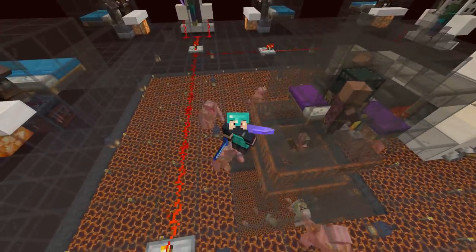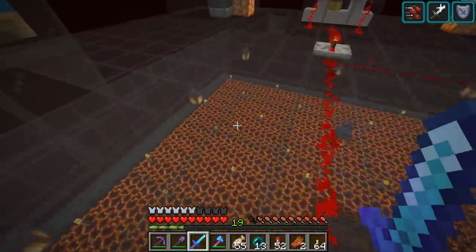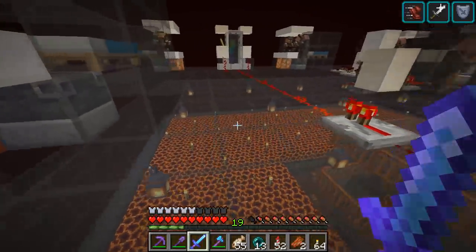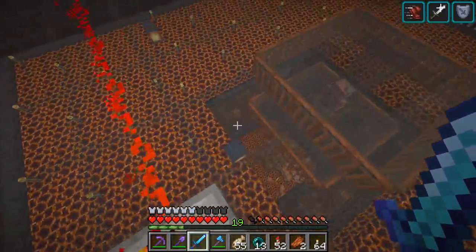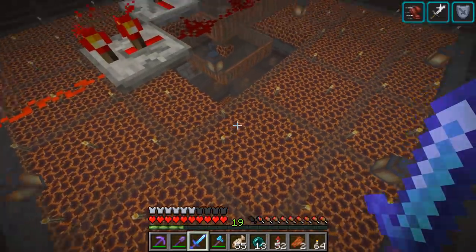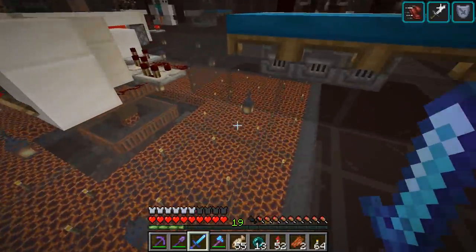We're not actually going to be working on this today — we got it finished basically. I just wanted to show a couple tweaks we made since the last episode. I added some lanterns under the glass to stop ghasts from spawning on this platform. If I was to rebuild this I'd just lower the glass by one. But every five blocks I put a lantern. Apparently they made a change not too long ago where torches can stop zombie pigmen from spawning at a light level of 12 or higher, so I spammed this platform with torches and now we don't have to worry about zombie pigmen spawning.